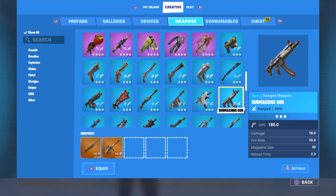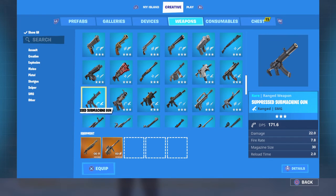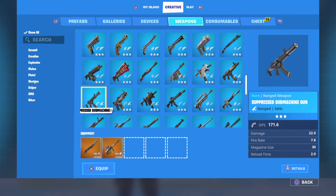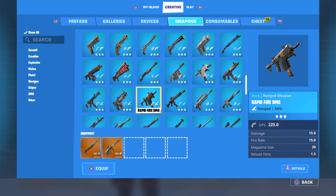The Blue MP5 has a DPS of 180. The MP5 SD has a DPS of 171.6. The Blue Tac SMG has a DPS of 171.0 — you'll probably lose a fight with the Tac SMG because of that smaller magazine. The Blue Rapid Fire — this has a higher DPS than the LMG at over 200 — but you have to hit every single shot to get that 200 DPS, and it has high bloom and a small magazine, so good luck killing someone with one magazine.